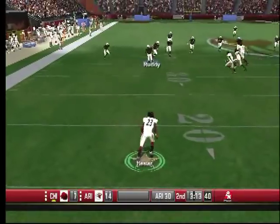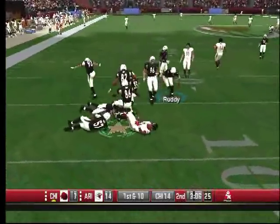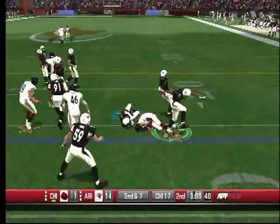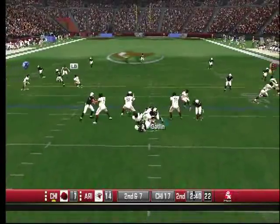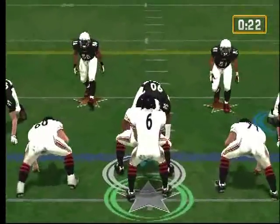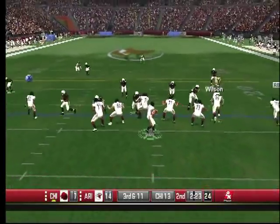Hester holds it in on the punt return — he's dangerous. He tries a little move against the corner and goes down. Forte, Hester — he had one man to beat and goes down. If he could have gotten by that one guy, he probably could have scored. Cutler goes down — they run a stunt. Dockett just boils over the center. Look at that beautiful stunt — Dockett kills the center. Beautiful work right there.